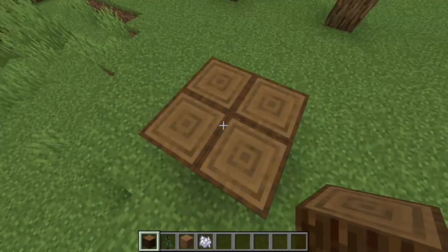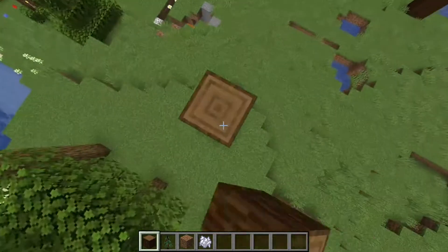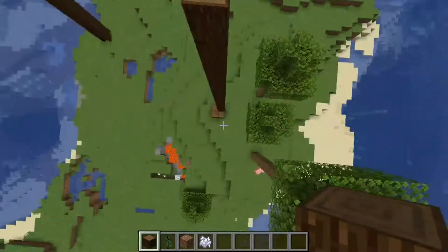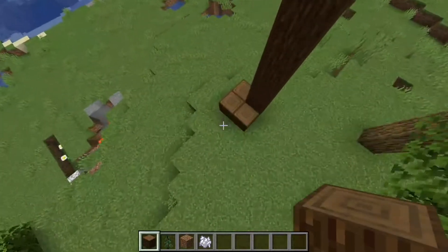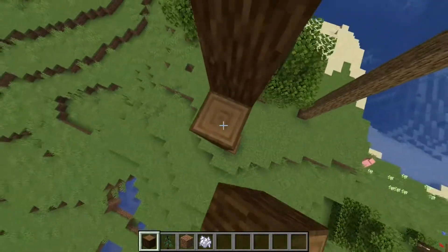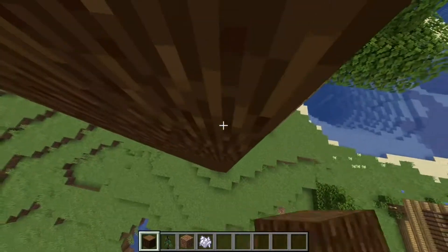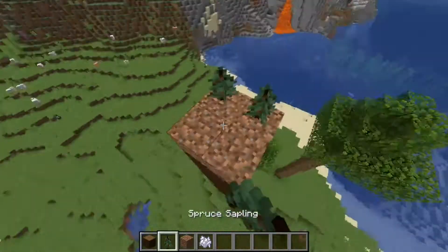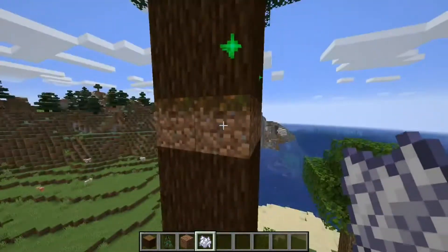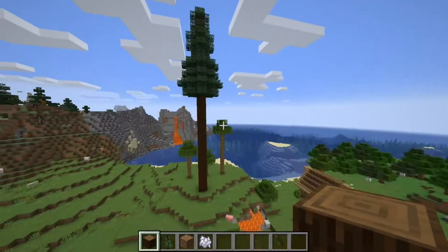For that, you're going to want to do four of them. Let's pillar these up real quick. You're going to do one this high. In survival, you might want to put a little pond of water at the bottom so you can just drop off. And there you go — a ginormous spruce.